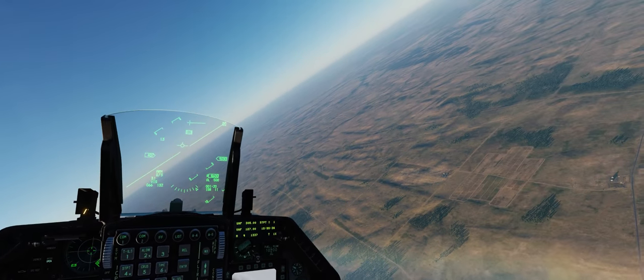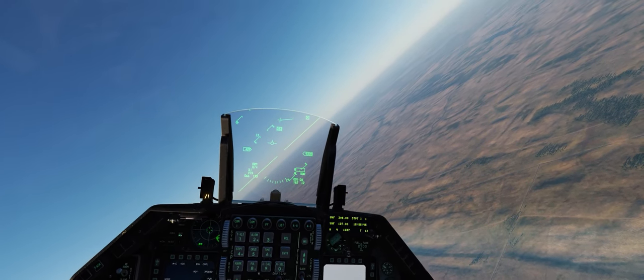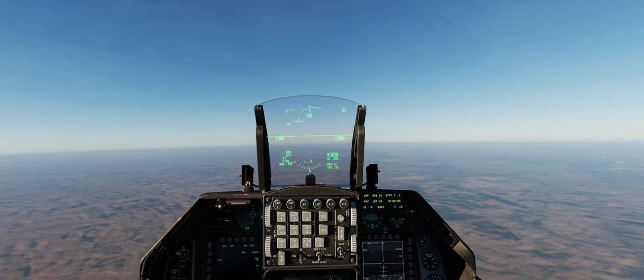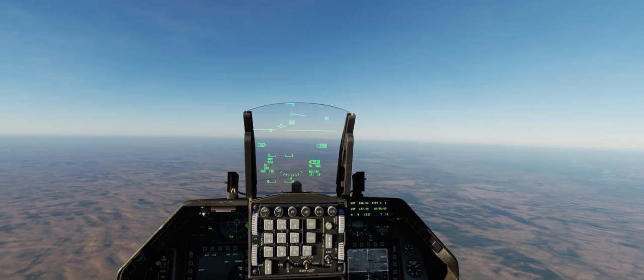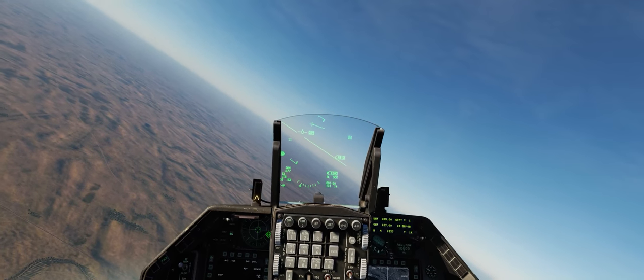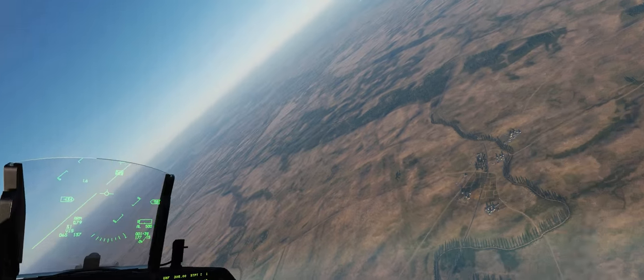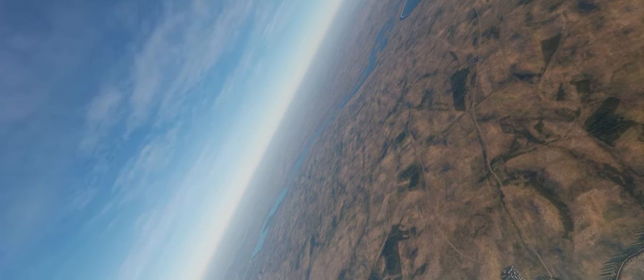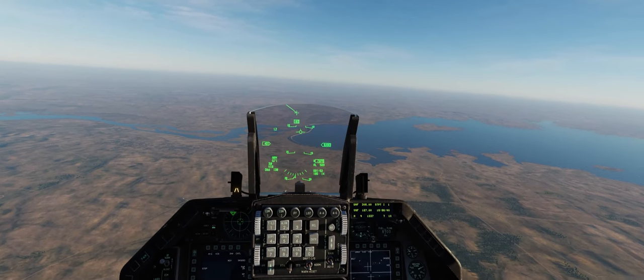We just ran into a really weird bug in DCS that I've never encountered before — all of the units on the map despawned all at once. So we're in a new MIZ here, and we're going to expend all three of the Mavericks we have left on the aircraft in one pass, to show you that the F-16 is such a stable AGM-65 launch platform that you can release multiple Mavericks in one pass very easily. There are no fires at the moment because we're in a new MIZ. The bug seemed to be an issue with the time of day, which is very weird.